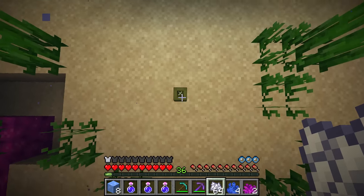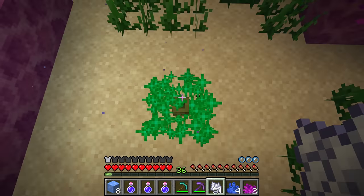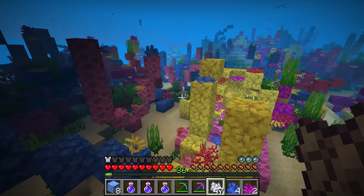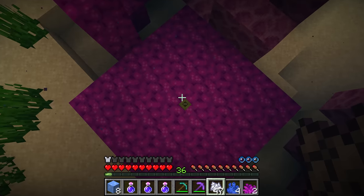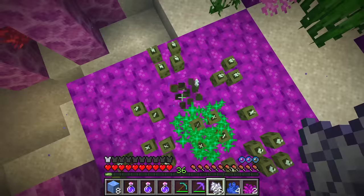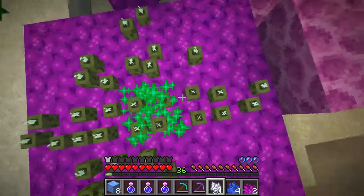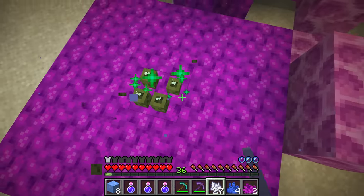If you bone meal a sea pickle on the ocean floor, nothing will happen — you will get particles and bone meal will be used, but it just will not grow and spread. But if you want to farm these underwater light sources, simply bone meal them when they're on top of coral with empty coral blocks around it, and when you do that they will spread really effectively. You can break those easily as they instantly break — you don't even need silk touch — and with an honestly very small amount of bone meal you can collect a huge amount of sea pickles.